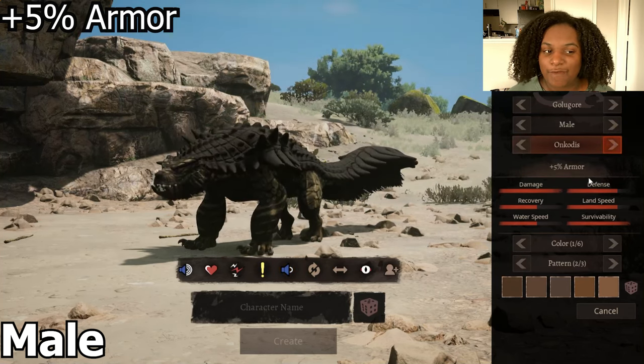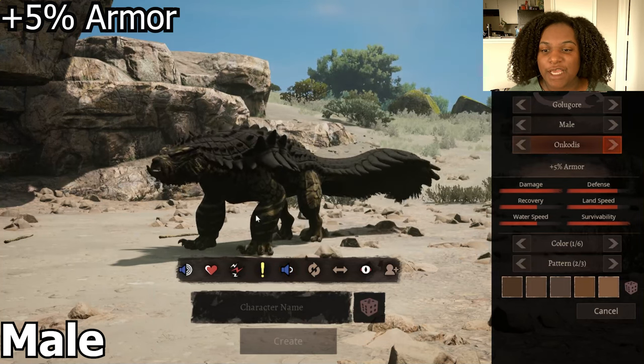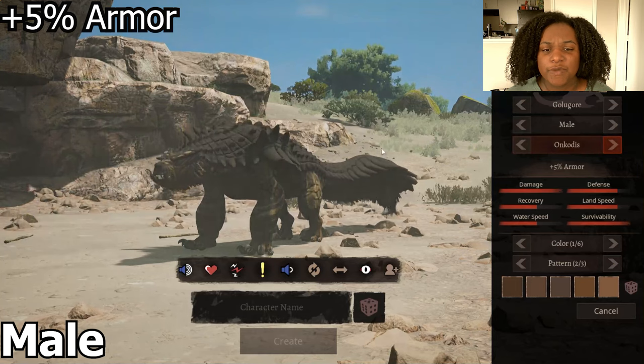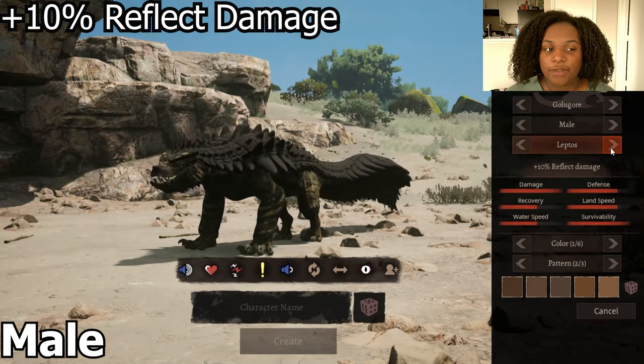Then we have the plus 5 armor version. You can tell that the head and chest are a lot thicker, the legs are a lot thicker, the armor on the jaw is a lot longer and thicker as well, as well as the armor on the tail and the back. These spikes are bigger too.